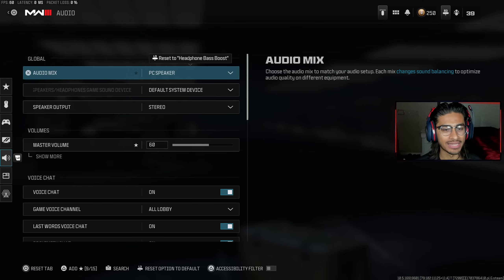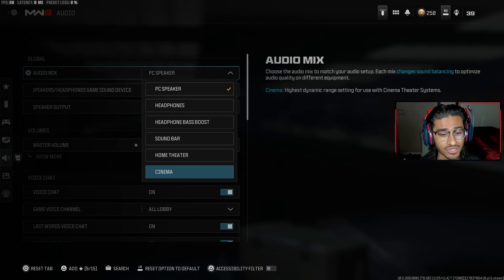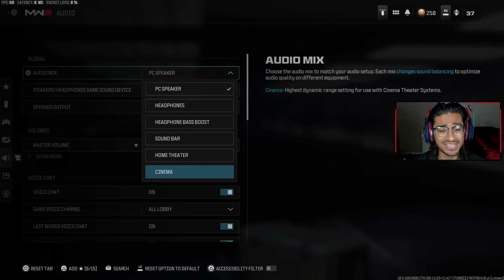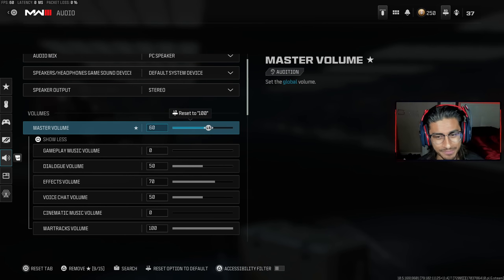Next up we got audio settings. I play on PC with an Astro A40 headset, so my audio mix is set to PC Speaker — that's the best one for PC. For console, I saw a TikTok saying Cinema is the best, but Headphone Bass Boost is also solid. A lot of people used Home Theater back in Warzone 1. If cinema isn't working for you on console, probably go with Headphone Bass Boost.